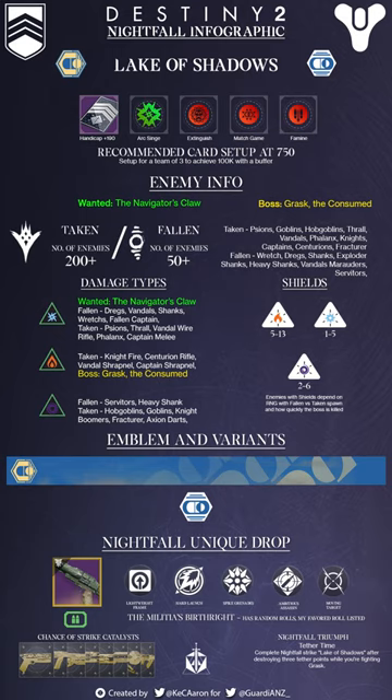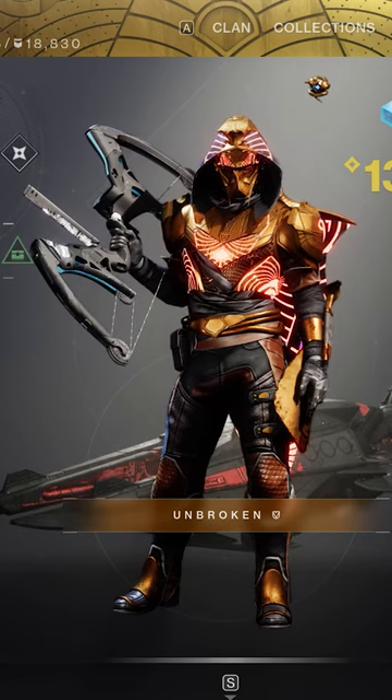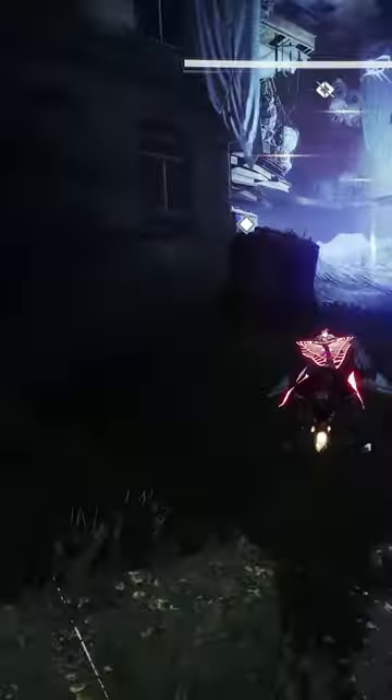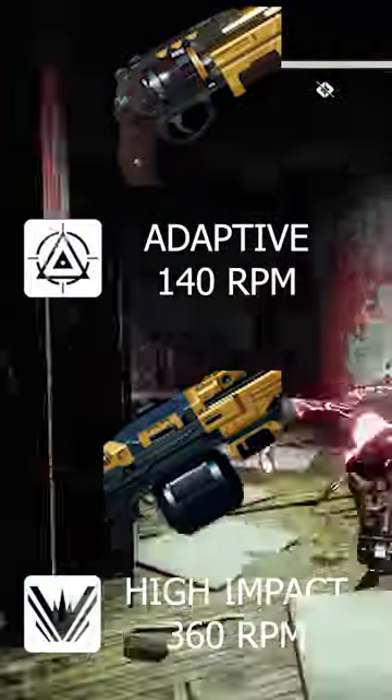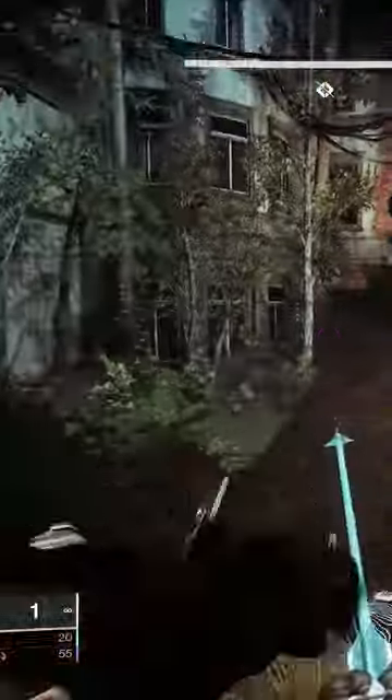Inspired by the nightfall infographics I used to do on Reddit, this is an example of the GM guides we're going to be doing. We're going to show you the shields, the damage types, and the enemies you encounter. This strike has the Palindrome, a 140 RPM hand cannon, and Swarm, a 360 RPM high-impact machine gun.